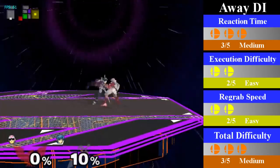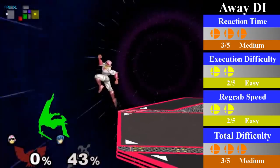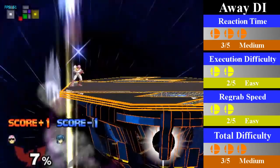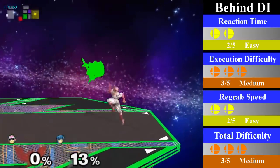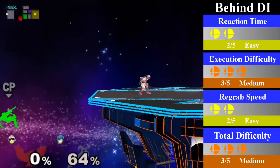For away DI, you still have to do a dash jump cancel regrab, but you must perform the dash and wait a little bit before you do the regrab in order to catch Marth as he is flying pretty far away. For behind DI, you can either regrab Marth with a small dash jump cancel regrab, or you can walk forward a bit and regrab him.